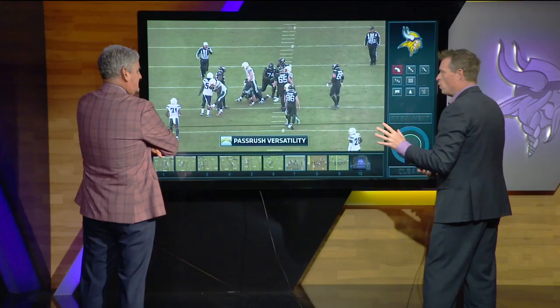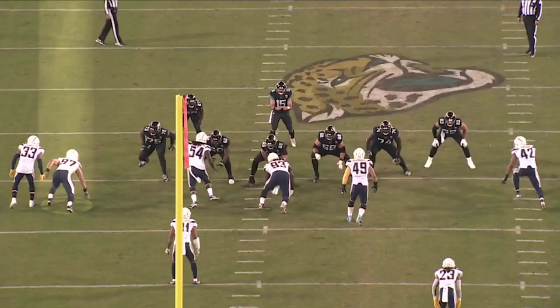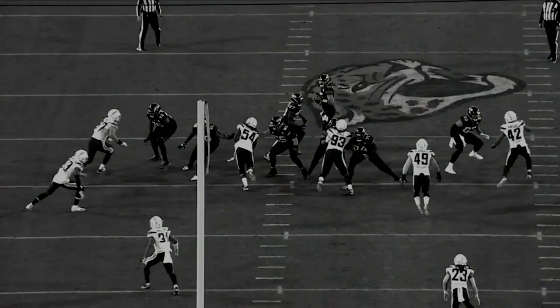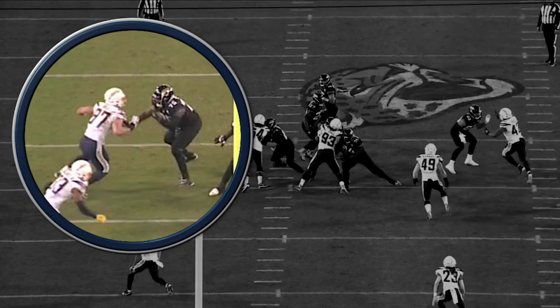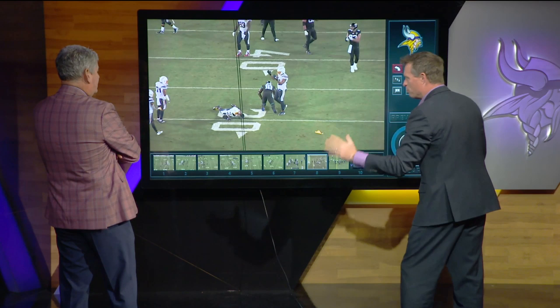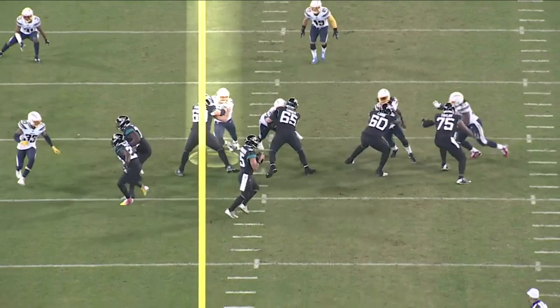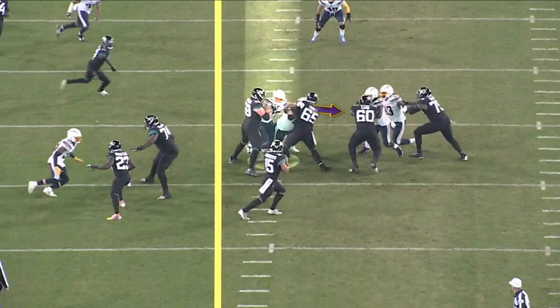This is what Joey Bosa does — he's so quick, knows how to use leverage, and they move him everywhere: inside, outside, all over the place. He does the spin move — the spinorama — splits the tackle and the guard, allowing the rest of the defense to rally up. He forces an incomplete pass with great pressure on the quarterback. Here he is again, coming underneath into the A-gap, pushing out, splitting the difference, and getting pressure on the quarterback.